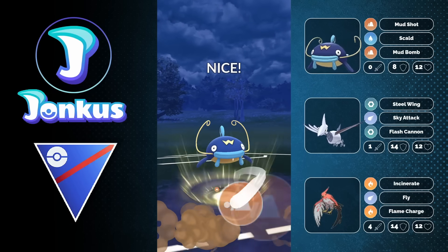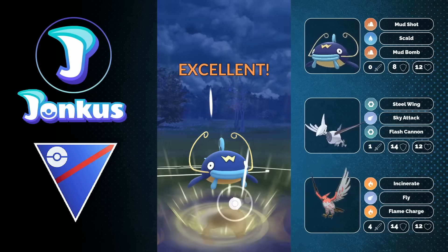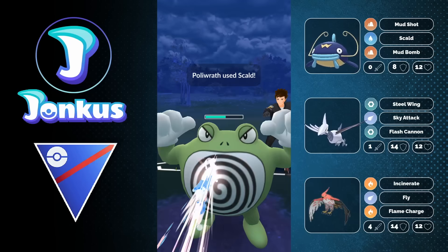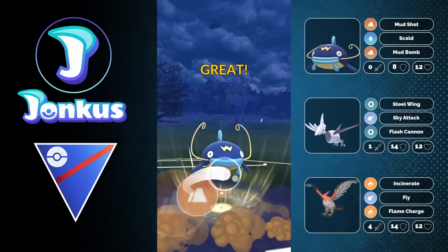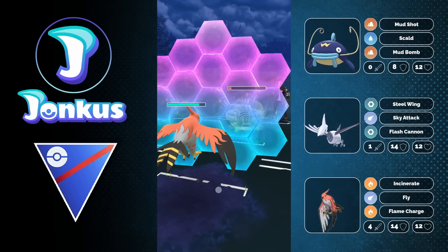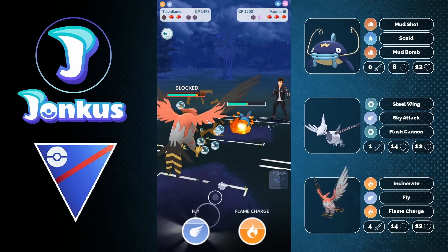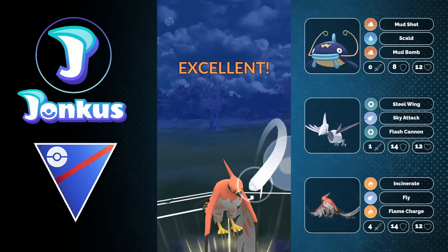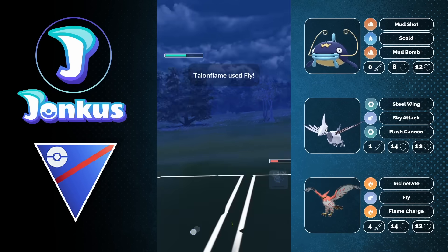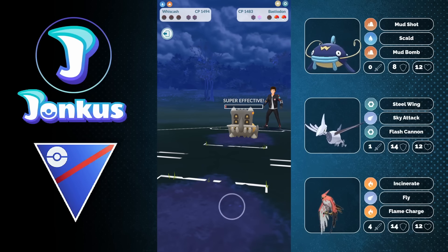So I would recommend you to go for Flash Cannon on your Skarmory. We're still able to go for a Brave Bird against the opponent, they let it go through, and we swap out into the Wishcast as the opponent goes into their Poliwrath. Mud Bomb gets shielded — I go for another Mud Bomb to get them into Flame Charge or Incinerate range. After the Bastion is mostly gone we try to win with our Talonflame, but they have an Azumarill in the back with Hydro Pump and the Bastion still lurking with energy. Again, it would have saved us if we had Flash Cannon on the Skarmory. Definitely try this team out but with Flash Cannon on the Skarmory. Hope you enjoyed it — if you did, feel free to leave a like and I'll see you then, bye bye.